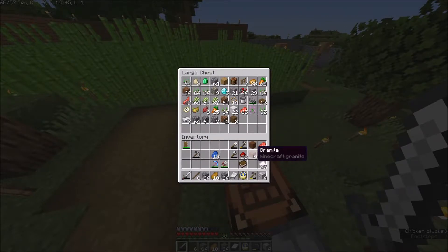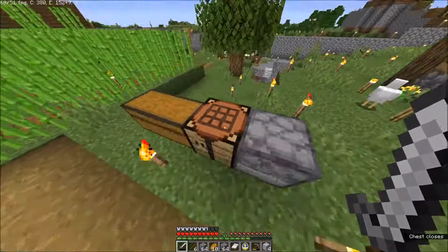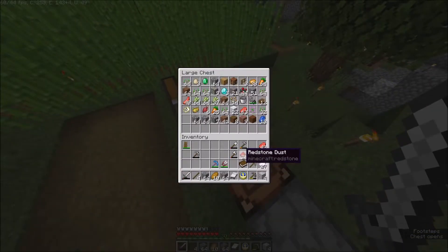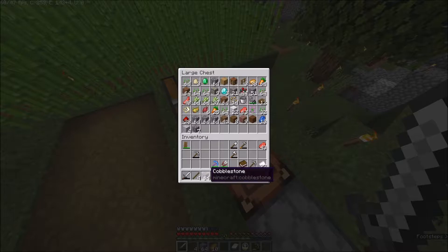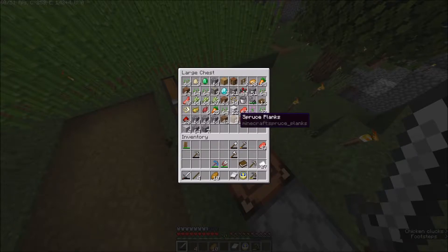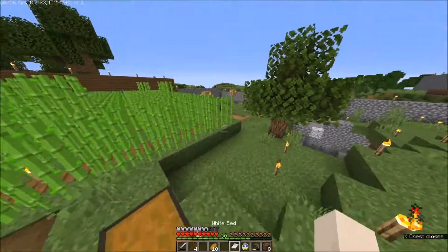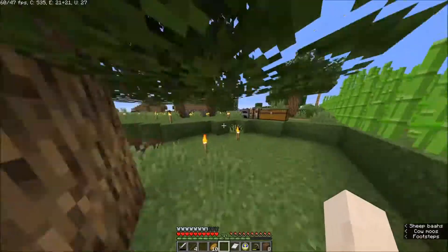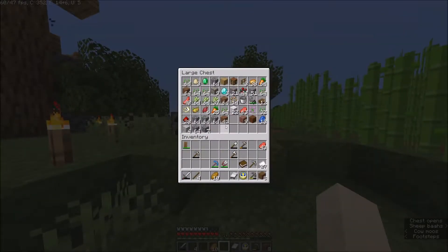The first thing I'm gonna do is clear out my inventory and probably make another iron pickaxe. And then I am going to make a lectern for the villagers so we can get a librarian.